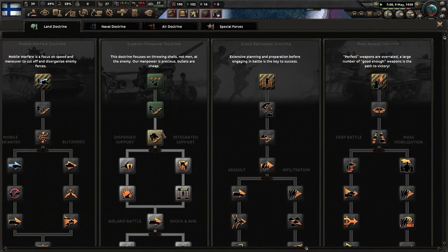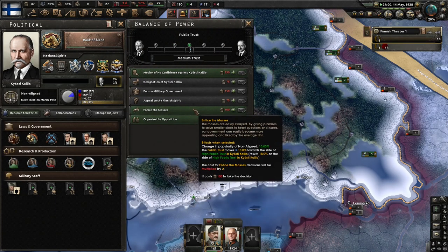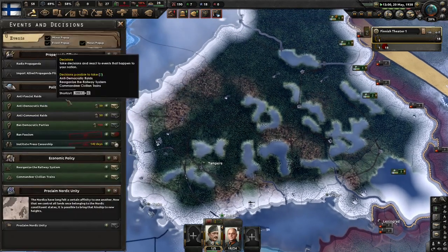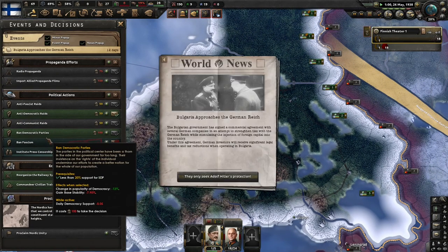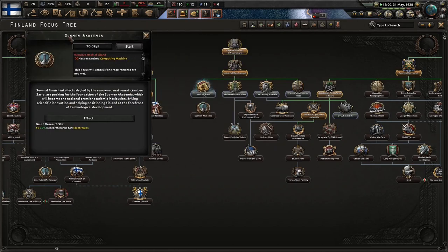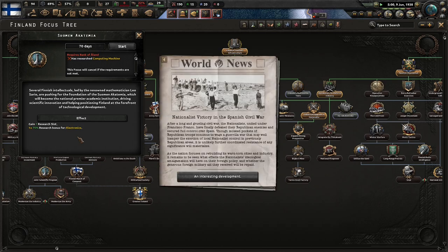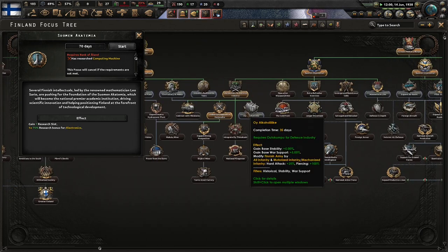We're going to get rid of some stuff here. Fascism ban — the current situation: allowing fascist parties to continue to organize would undermine our ability to govern effectively, so drastic measures need to be taken. Suomen Akatemia: several Finnish intellectuals led by renowned mathematician Leo Asari are pushing for the foundation of the Suomen Akatemia, which will become the nation's premier academic institution driving scientific innovation, helping position Finland at the forefront of technological development. 35 days — stability and war support would be nice too.